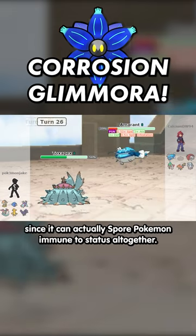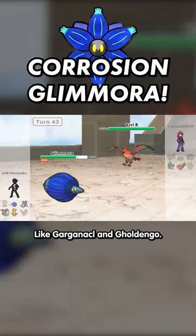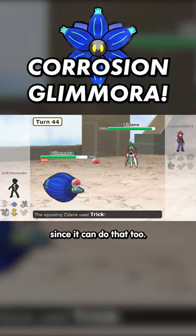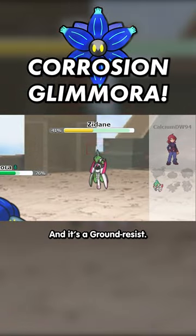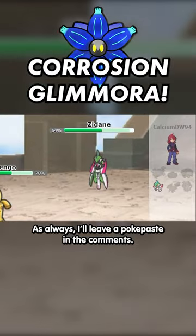Toad Skrull also deserves a mention, since it can actually support Pokémon immune to status altogether, like Ting-Lu and Gholdengo. It also takes some pressure off Glomora to set hazards and spin, since it can do that too. And it's a Ground resist for Zamazenta-Crown, which Gholdengo can take care of. As always, I'll leave a PokePaste in the comments.